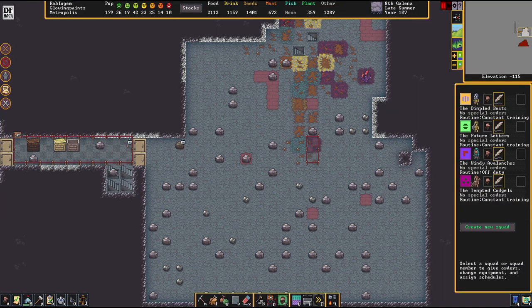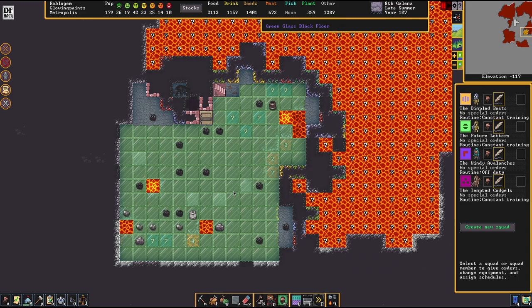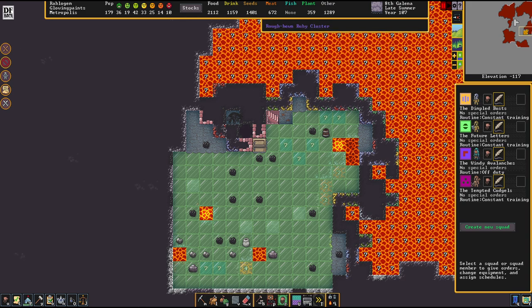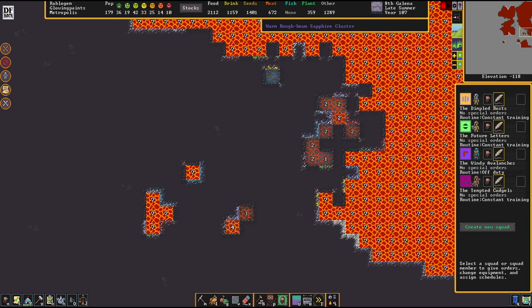Hello there, welcome to episode 28 of my advanced tutorial series for Dwarf Fortress. This is the one where we're going to go for adamantine. Down here you can see raw adamantine — that's just what we were looking for.